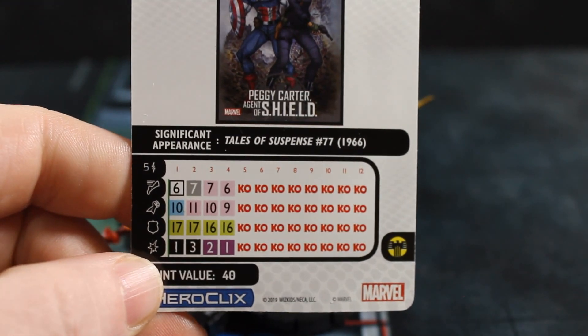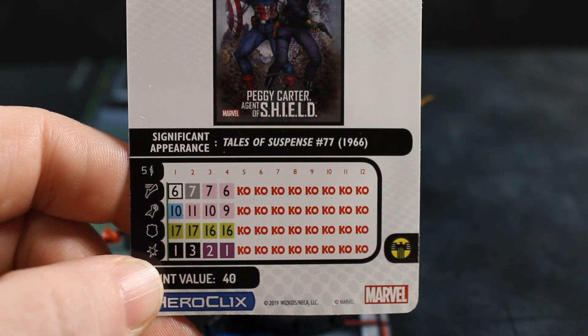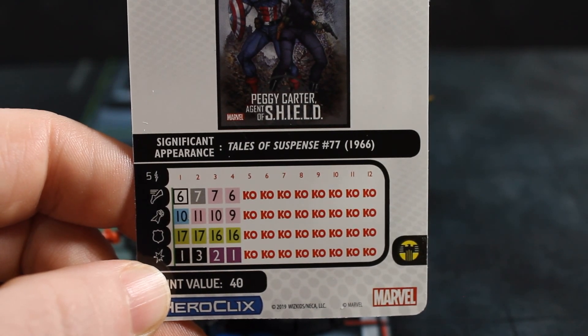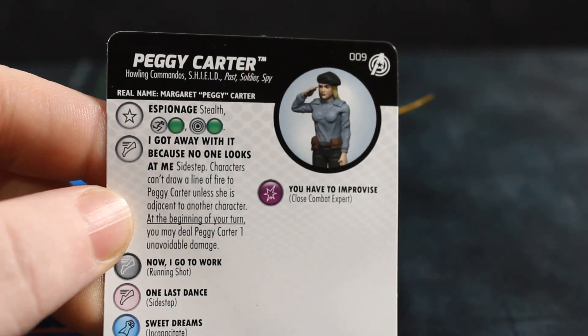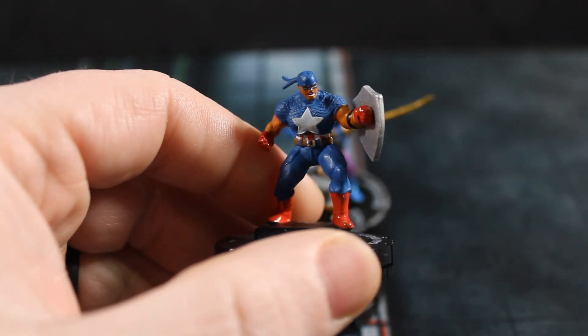The reason you want to do that is you get her into position on click one — basically an activation click — then push to click two where she's got a pretty healthy attack and damage value. She's got Stealth so you'll probably get that 19 defense, plus the S.H.I.E.L.D. team ability. For 40 points, she's got healthy attack and damage, and Outwit. If I was using her in sealed S.H.I.E.L.D., I'd definitely use her.